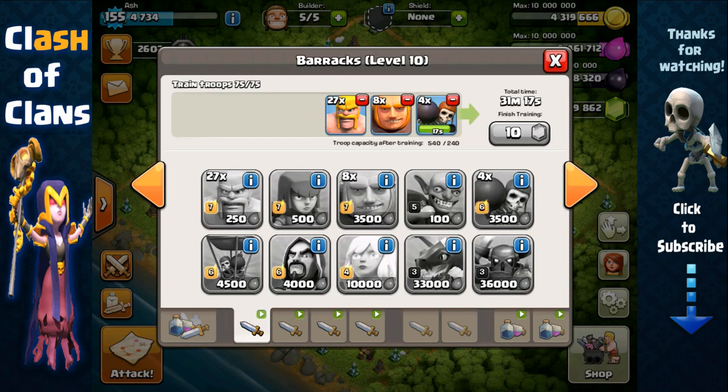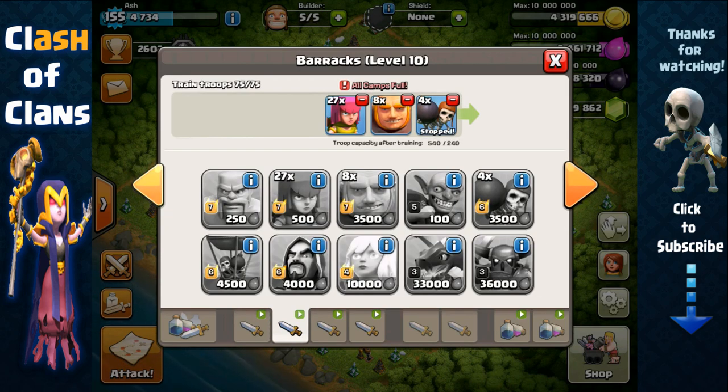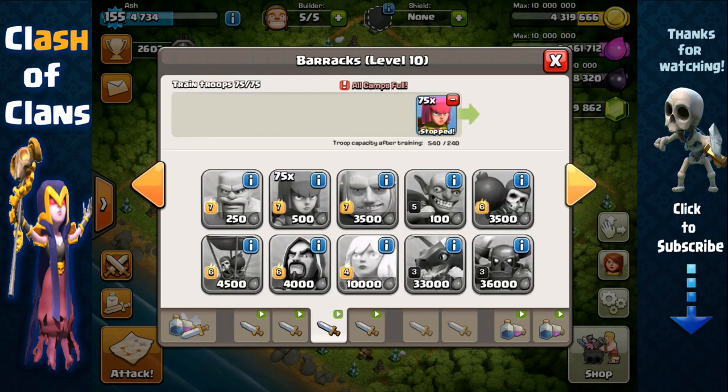To train this composition, I usually boost two barracks. On the first two barracks I train four wallbreakers each and eight giants each, and also fill the rest with barbarians on one barrack. On three barracks I train all archers.